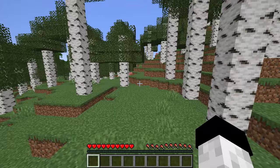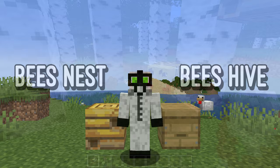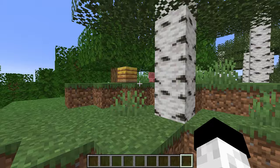Once you have found a bees nest you can begin using the bees to farm honeycomb and honey bottles. These are the 2 items which bees can be used to produce. First we need to understand the difference between a bees nest and a bee hive.